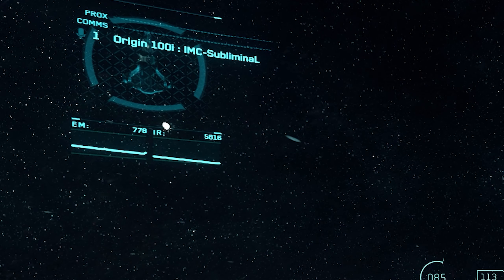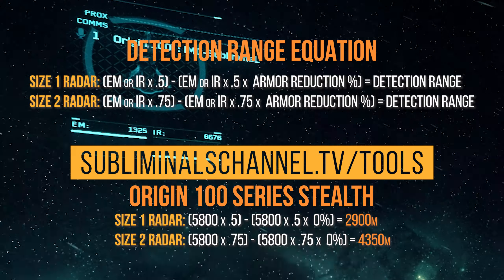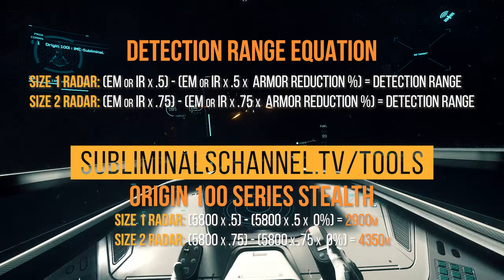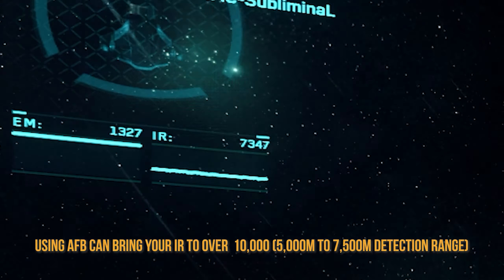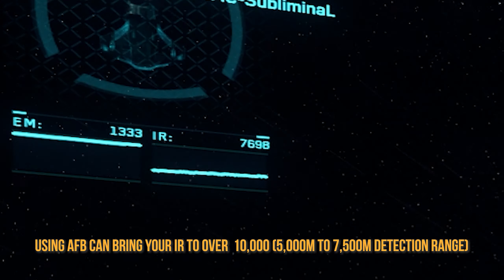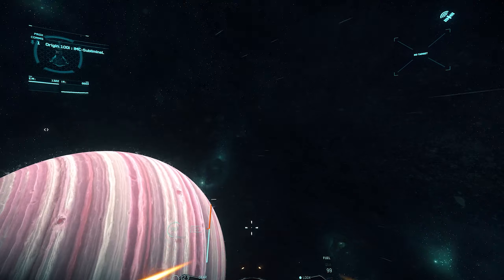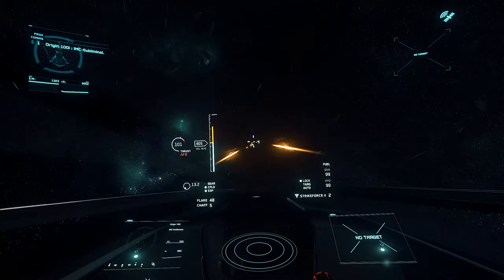Let's go over those stealth stats. Your IR in the 100 series after 30 minutes of flying around is around 5800 with this stealth build. So depending on your opposition's radar, your detection range is between 2900 and 4350 meters if you're not using afterburner. You are free to fly around at any speed, but once you start firing, your IR goes up about 1000 — this isn't that big of a deal. Typically when a ship uses afterburner, its IR quadruples, but in the 100i I struggled to get my IR over 10,000, which is pretty good. You should still avoid using afterburner if you want to remain undetected — this includes space brake — so only use it if you're in trouble and need to bug out.